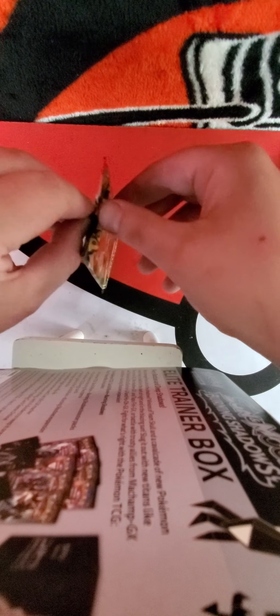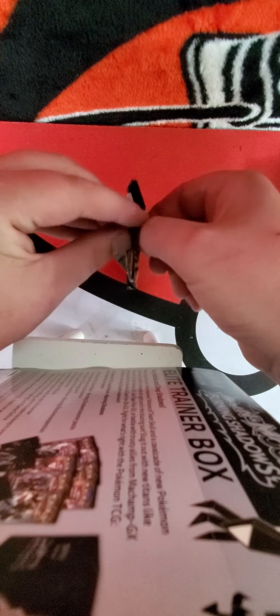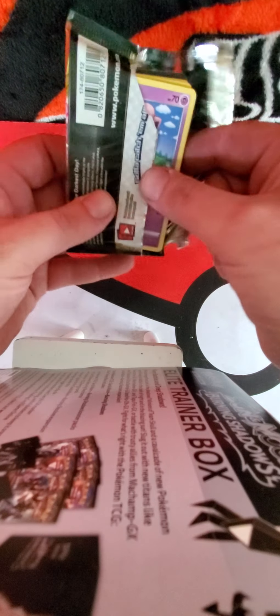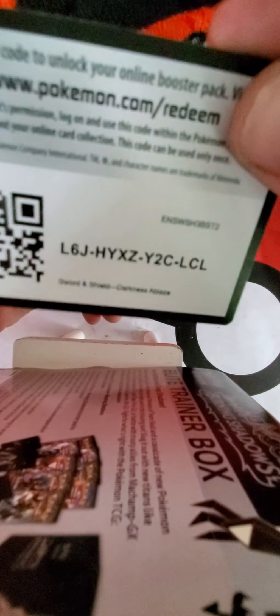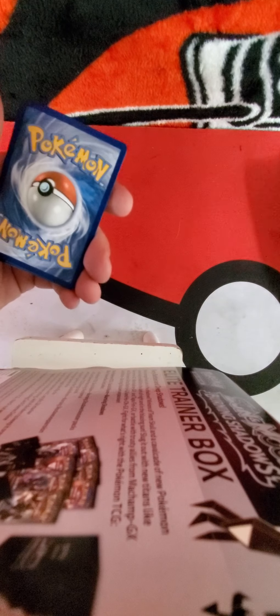This is my first pack of Darkness Ablaze. Besides the VMAX, there's a couple of gold cards — a Gold Rillaboom and a Rainbow Rare Cinderace, I believe. But you know what we're going for: the VMAX Charizard. That's what we want. There's a code card for you guys — I've got a couple of code cards for you at the end if you guys want to stick around.